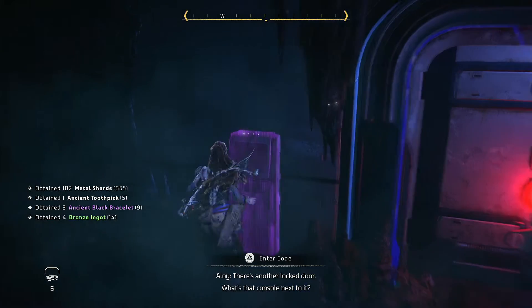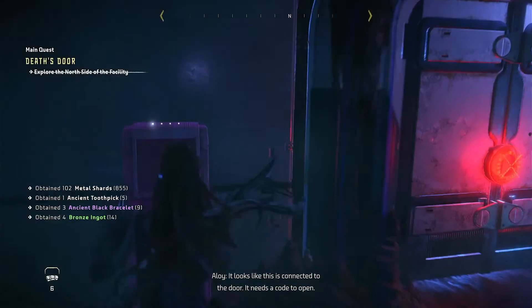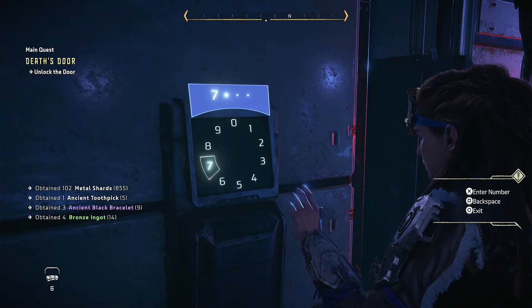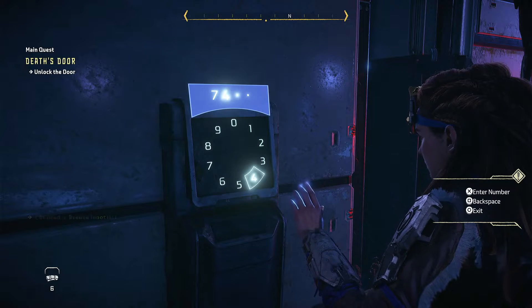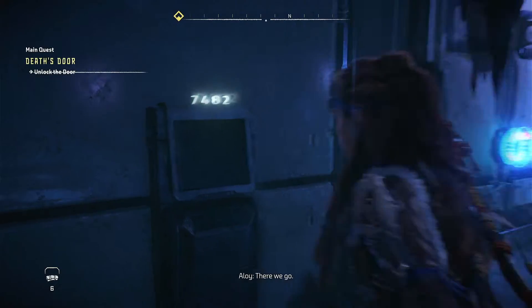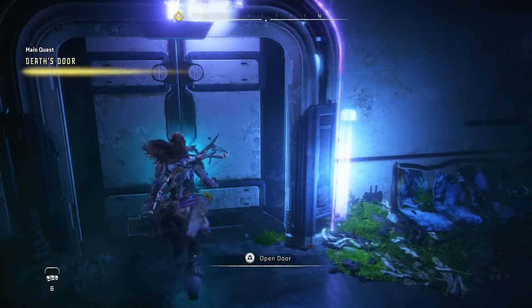Then you've got to go to the panel right here and put in a code. The code is in the data pads, but I'll just tell you what it is: seven, four, eight, two. And then continue on your way.